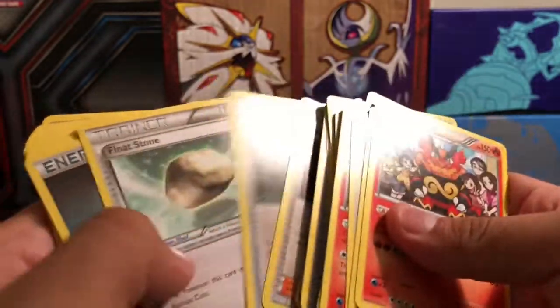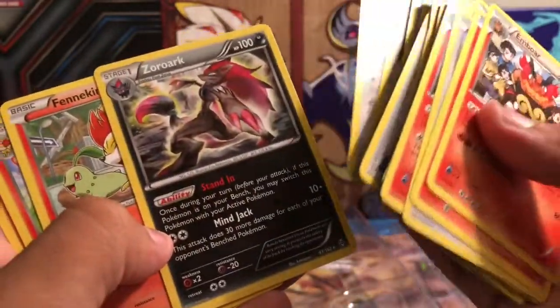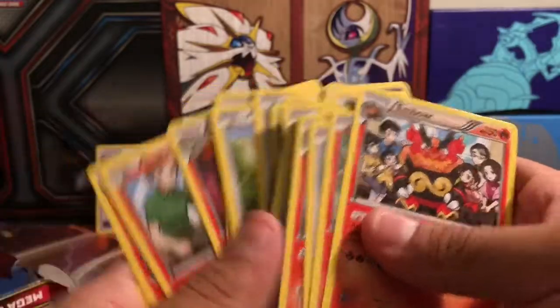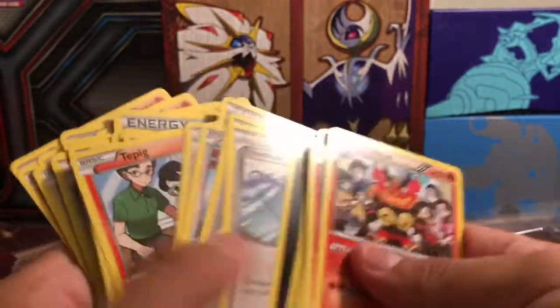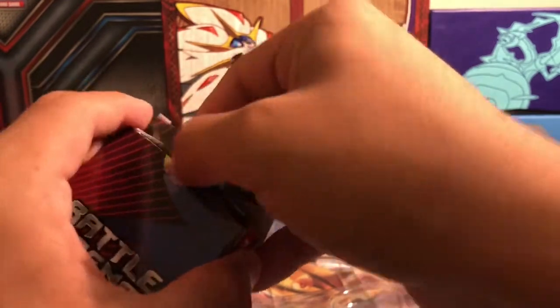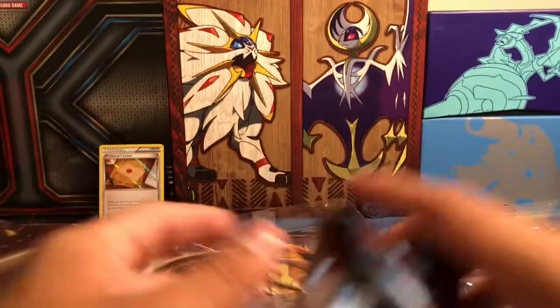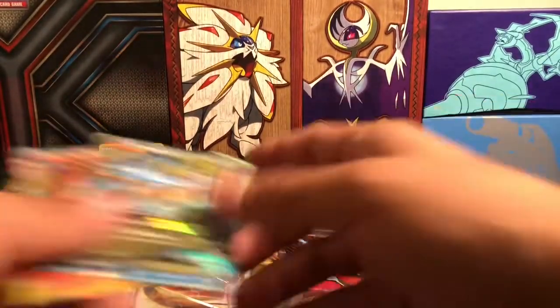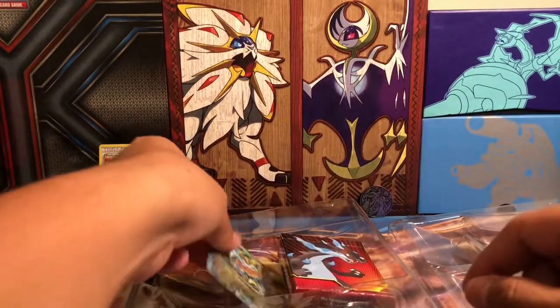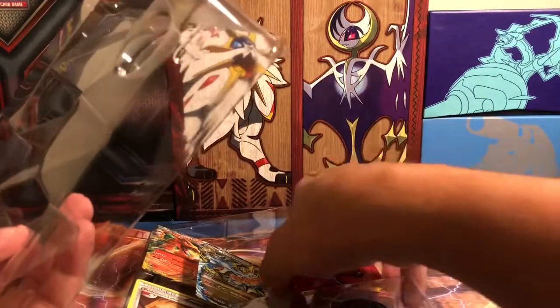These are actually really decent decks. Pokemon Communication, Lysander, Versus Seeker, Float Stone, Delinquent, Ultra Ball, Zoroark with the Stand-in ability. Yeah, this is not a bad deck at all. You only get the one Charizard EX and the one Mega Charizard EX with this, but it's pretty sweet. I'm not a huge Charizard fan, but I kind of like this deck. And you get the little deck box with it, which is pretty cool.